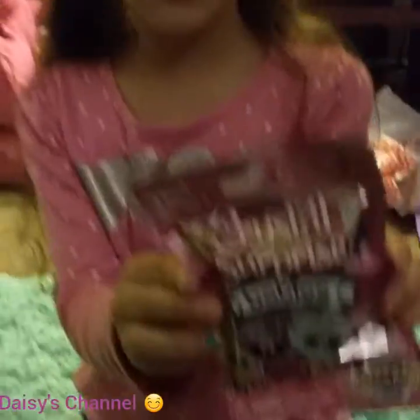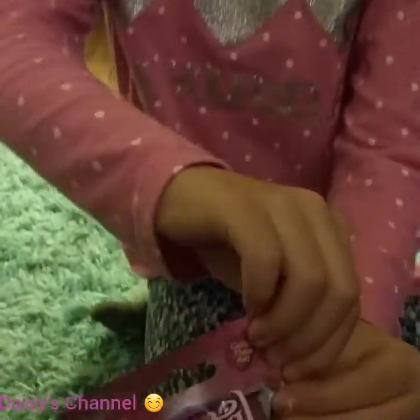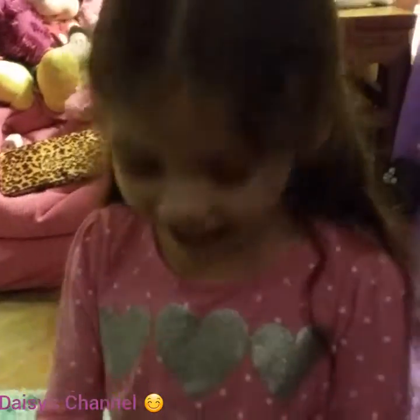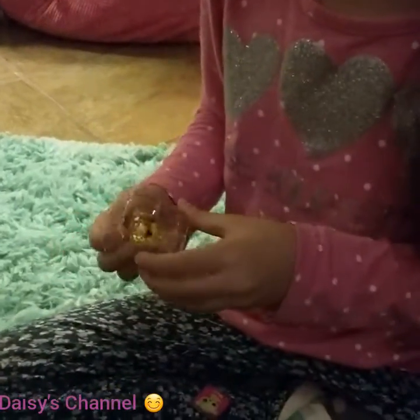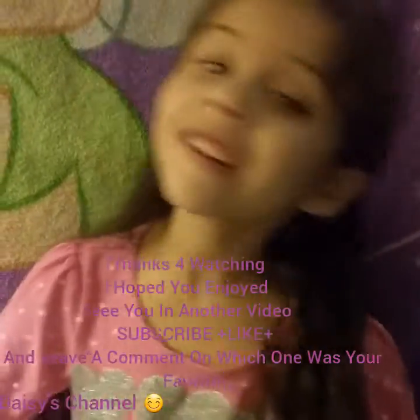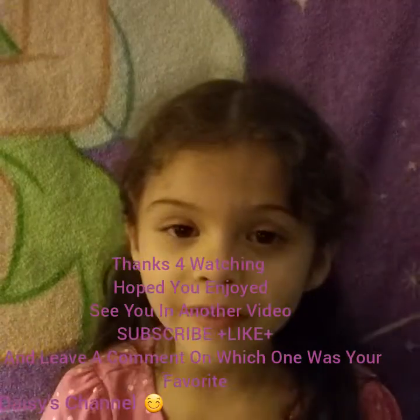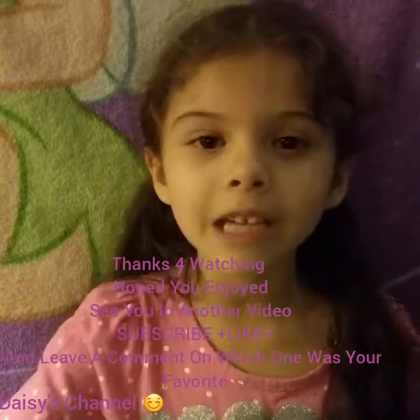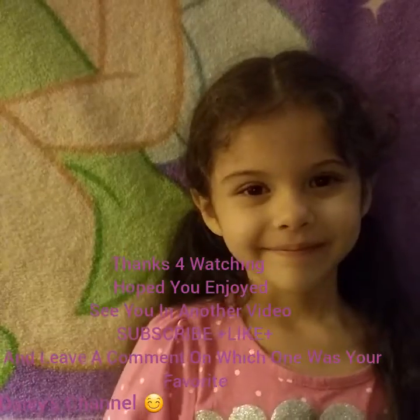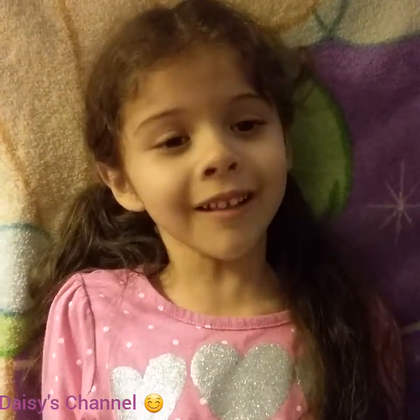It's the last surprise toy that we have — a crystal package. These are the ones I could get. The one that I want is Vivi. Let's see what I get. I got her — her name is Moon. She's actually pretty cute too, and I got this with it. Thanks for watching another video! Don't forget to like this video, subscribe, and comment down below which one was your favorite from all these surprise toys. I had so much fun — my favorite was Sundrop!